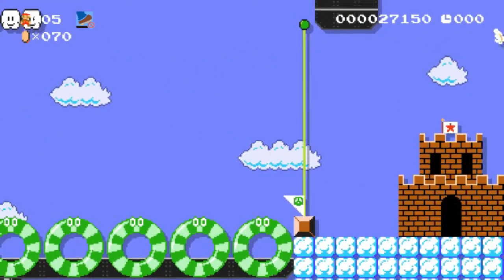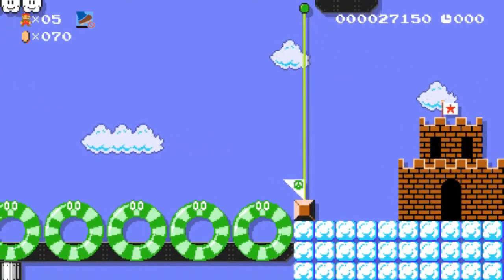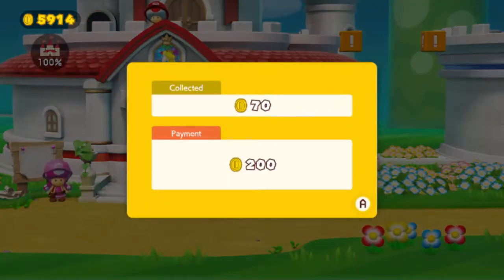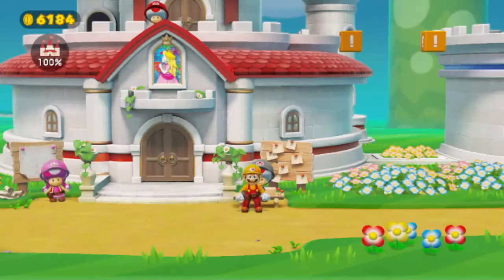And that's level 81 — done and complete. Really simple, not too hard. We just can't jump, which is really weird in a Mario game because it's Jumpman Mario, right? 270 coins — not bad at all.